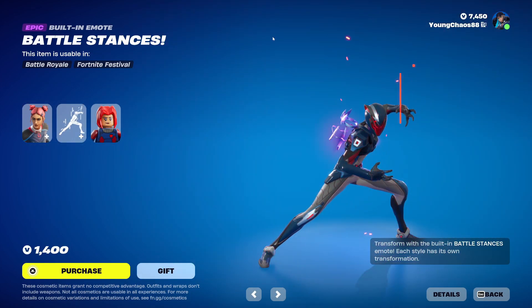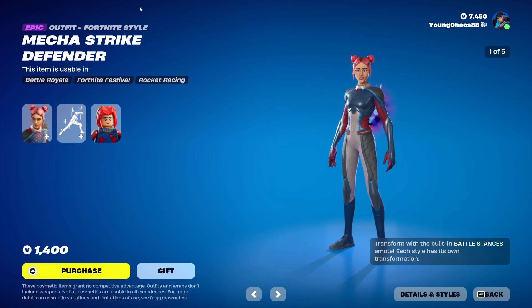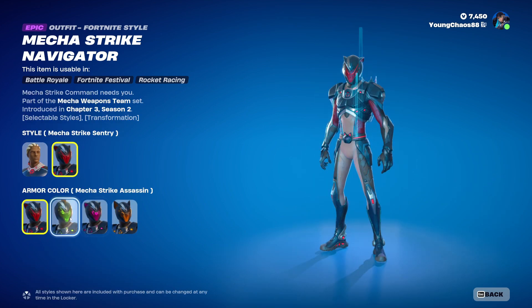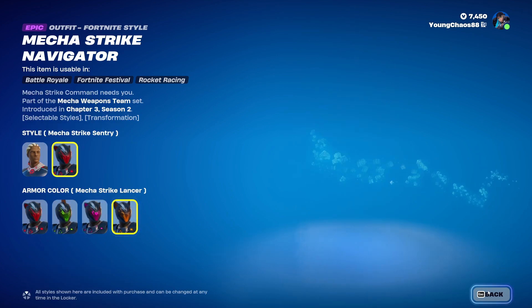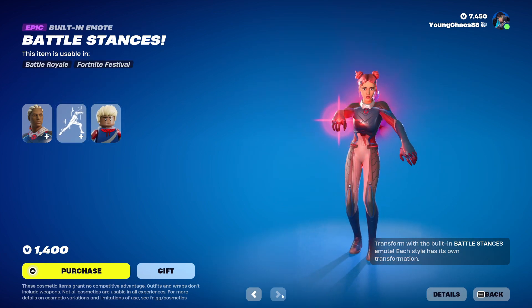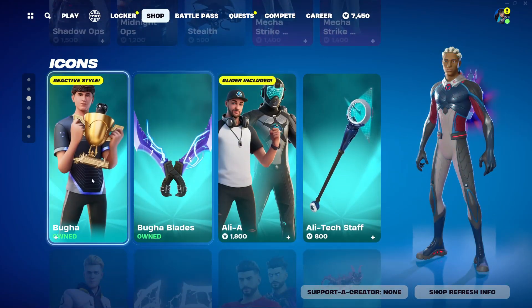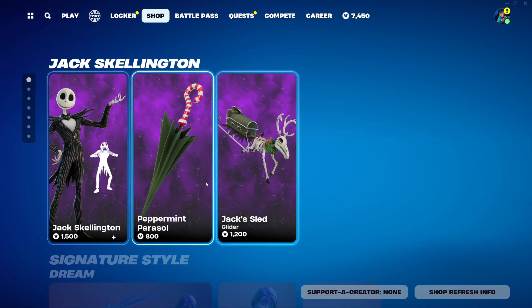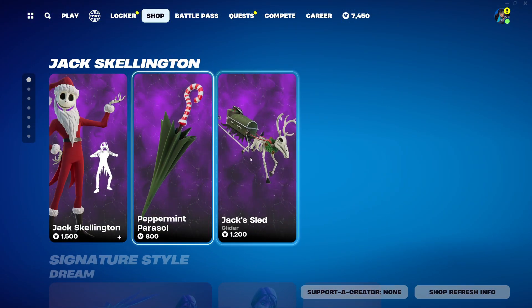The skin also includes a built-in emote with Battle of Stances, which transforms you between the default style and the Sentinel variant — pretty cool. We also have Mecha Strike Navigator, an Epic outfit for 1400 V-Bucks. Just like the other outfit, it includes the Sentry variant, four different armor colors, and the built-in emote that transforms you into the secondary style. That's it for today — not a bad item shop! Hope you guys enjoyed this video. Make sure to subscribe if you're new, and hit that bell. Bye!